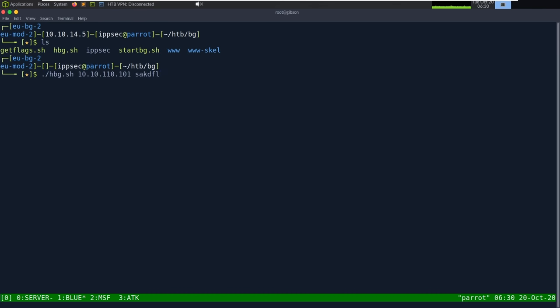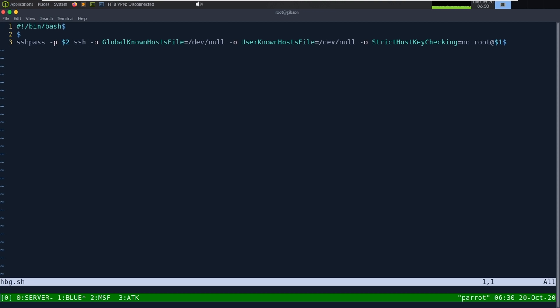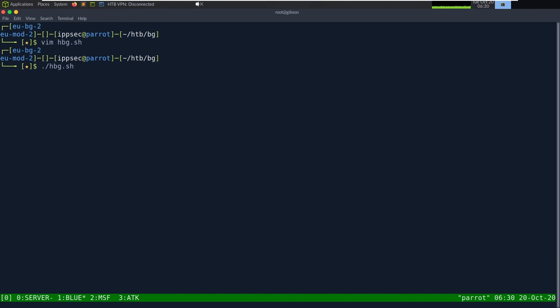I always have a blue pane, which is a way to quickly access my castle. I have hpg.sh, which uses sshpass to get into a box. The second argument is the password. The dash-o options eliminate the SSH hostkey file because all the castles get generated every game, so you're going to have a lot of IPs get reused, which is going to make your SSH life hell if you don't add those options. To use it, I just do ./hpg, the IP address, and a password, and it SSHs me into the castle.